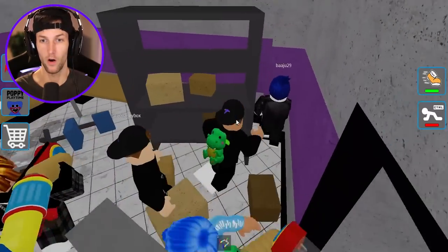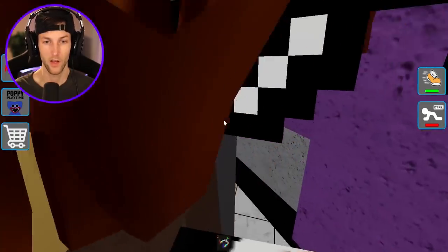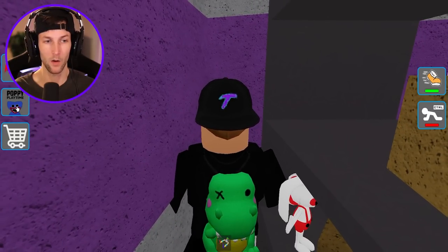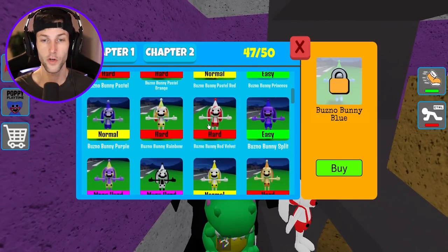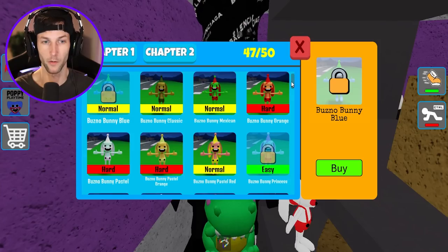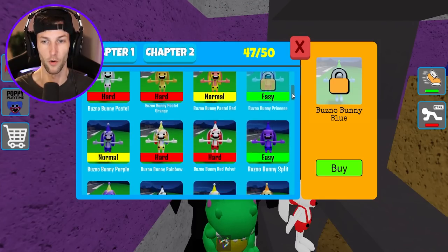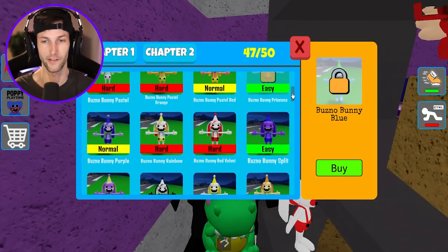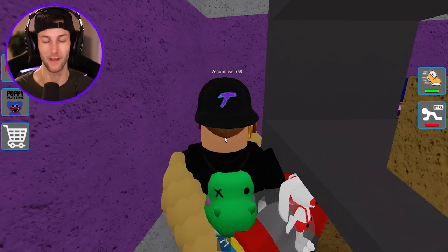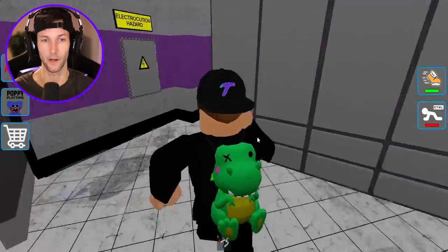There's a white Bunzo on this shelf - I think we already got that one. Yep, we did. So we need two Bunzos - both are like colorful. One of them's a princess. Bunzo Bunny Princess. And then one of them is Mommy Long Legs like rainbow. We're looking for the Bunzo princess - where could it be?